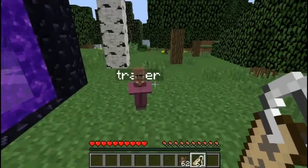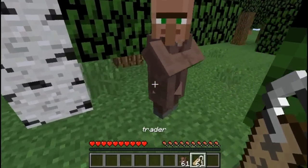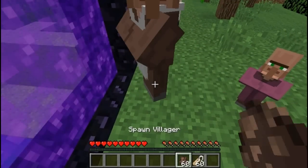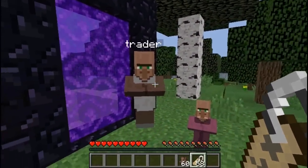You can name villagers by using a name tag on the villager or by simply naming the villager while it is a baby. If that doesn't work then you can just stand in the nether portal with your name tag, and there you go — I just named the villager.